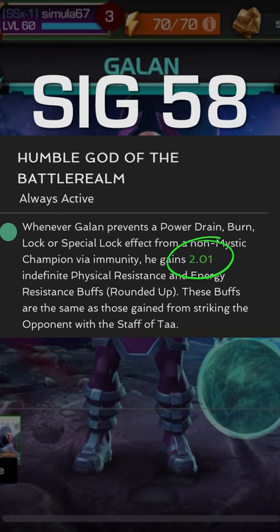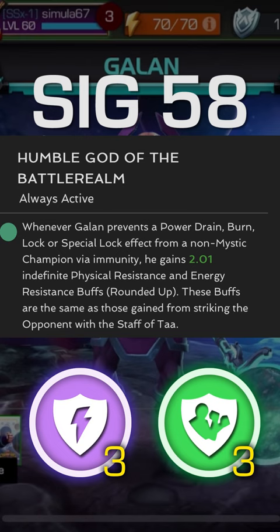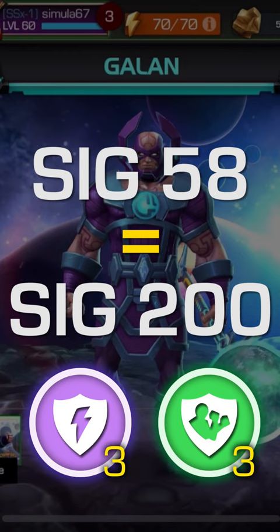But the key text here is this: these buffs are rounded up. So when it says 2.01 buffs, you actually get 3 buffs, which is the same amount that you'd get at Sig 200. Whether you're at Sig 58 or Sig 200 or anywhere in between, you will always get the same 3 buffs whenever this immunity triggers.